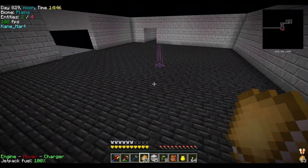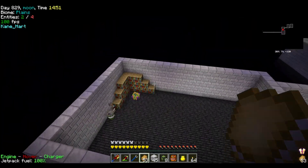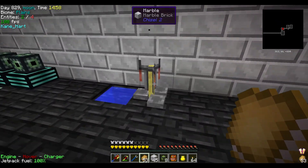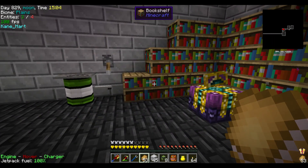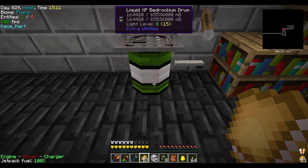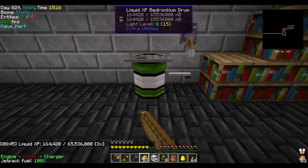So we're in the Void world at our base. This is going to be our transportation room over here, and this is our enchanting and a bit of crafting here with the QED, which handles the Magnum Torches and Brewing. We have unlimited water here for the potions. And we made ourselves a Liquid XP Bedrockium Drum — the thing is insane, we'll have to show you how we did that.